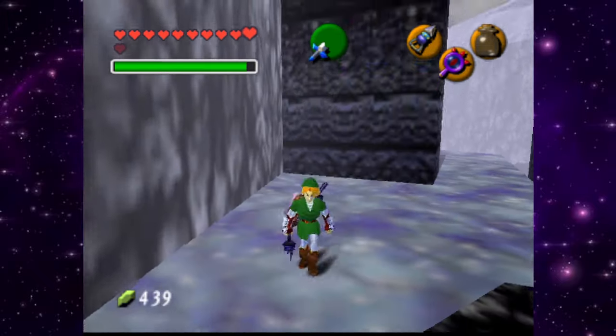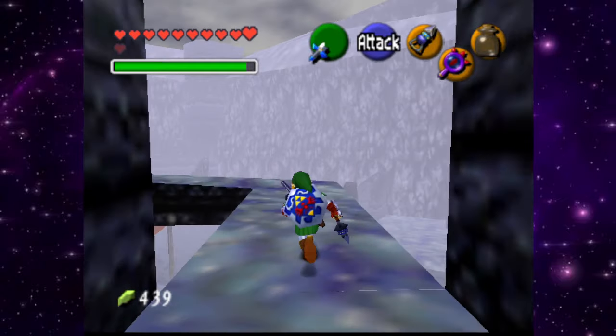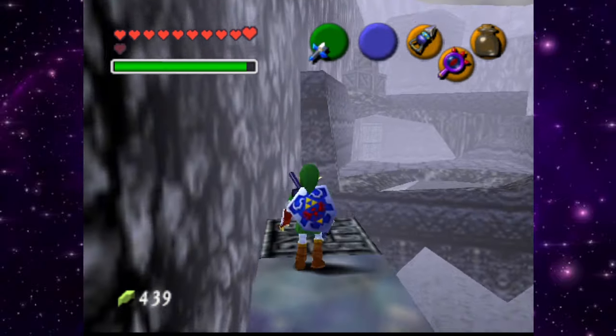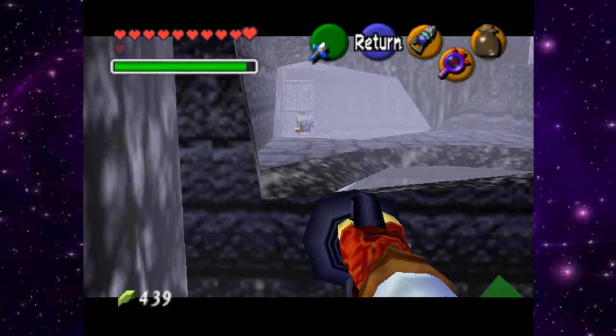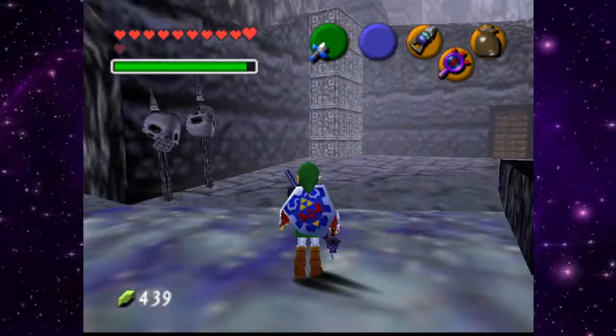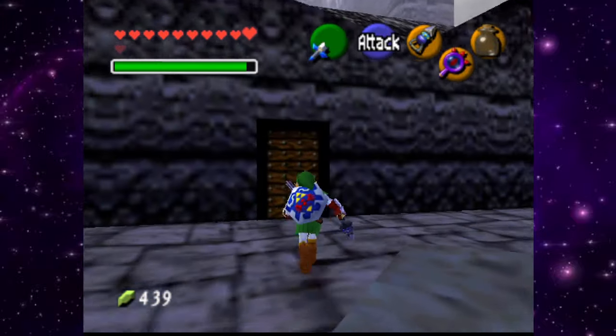Alright let's head down here and see if there's anything else worthwhile while we're up above. I don't know if we can get over there yet. We have a choice — we can keep going through the tunnel or go through the door. Let's go through the door.